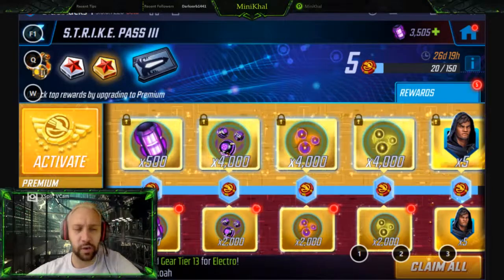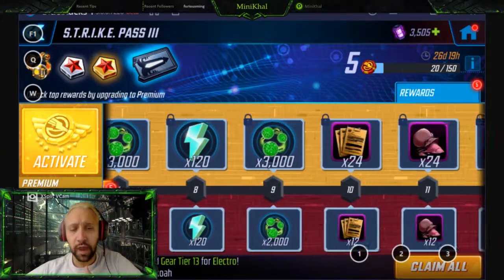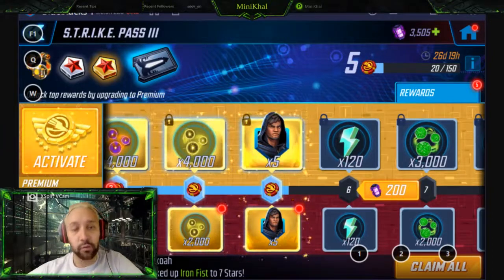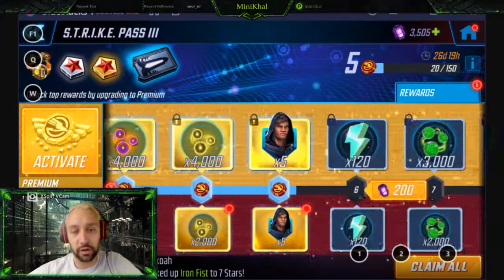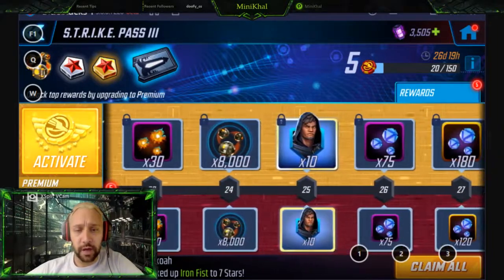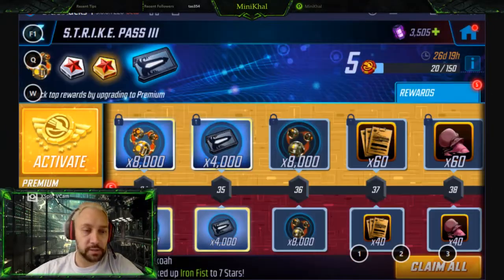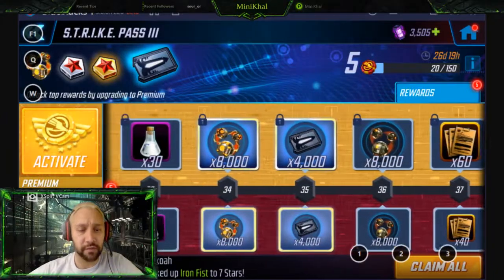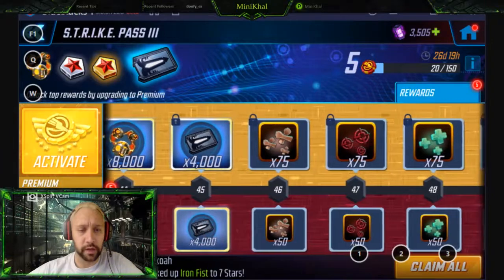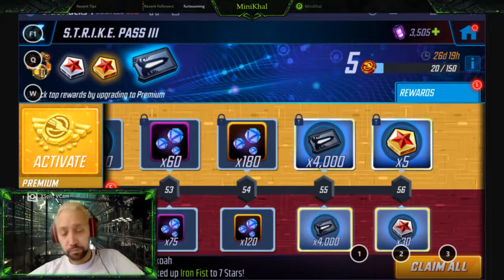They sent some clarification out and I want to further clarify. Essentially, while you can choose to unlock either character, the first strike pass is more geared towards Cloak and the second is more geared towards Dagger. The reasoning is because you have these Cloak shards at the beginning — 10 here, another 10 here, bringing you to 20, then 30 and 40. So you've got 40 Cloak shards. The remaining 60 shards you need come through luminous credits, each worth essentially 10 shards, giving you another 10, 20, 30, 40, 50, and 60.